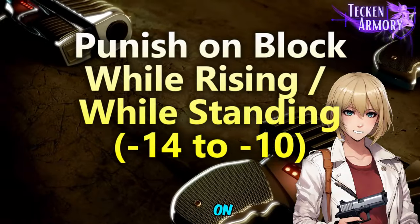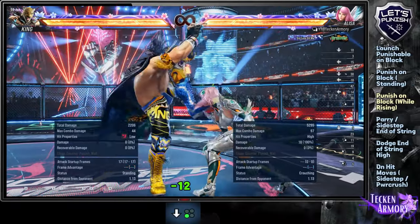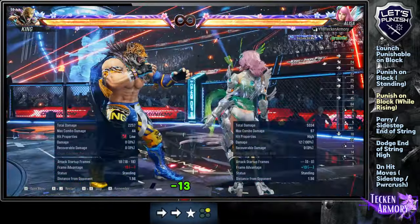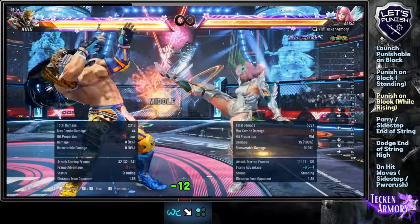Let's proceed on to Punish on Block While Standing — you can punish from your crouching state. Use a while standing 12-frame or below Punisher for this. Use a while standing 14-frame or below Punisher for this. Use a while standing 13-frame or below Punisher. Use a while standing 12-frame or below Punisher for this.